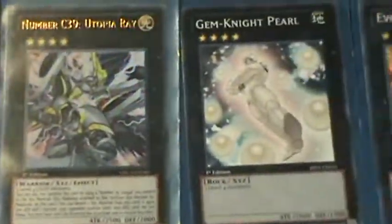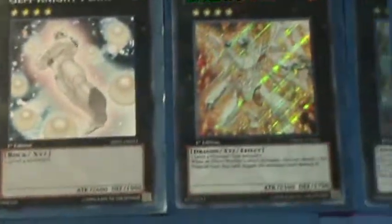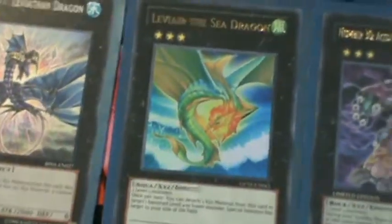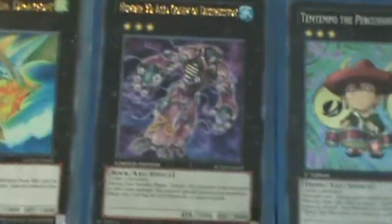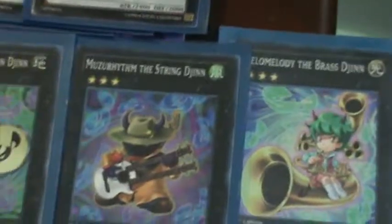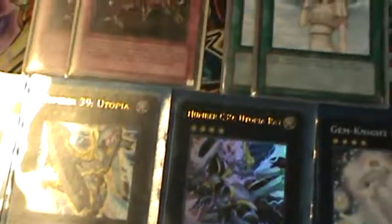Now for the extra deck, we have 2 Utopia, 1 Utopia Ray, 1 Gymnite Pearl, 1 Dolka, 3 Lagia, 1 Maestroke, 1 Leviathan, 1 Leviere, 1 Acid Golem, 1 Tim Tempo, 1 Moose Rhythm, and 1 Mellow Melody. So yeah, YouTube baths the deck. Hope you enjoyed. See ya.